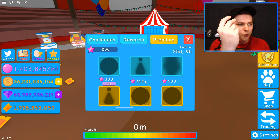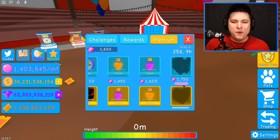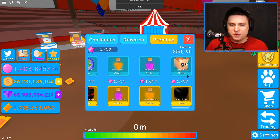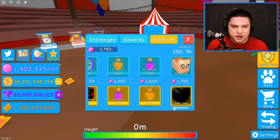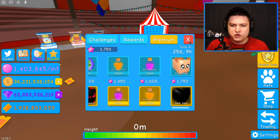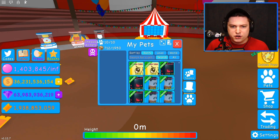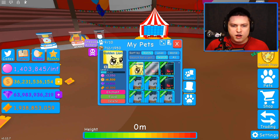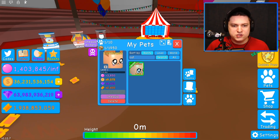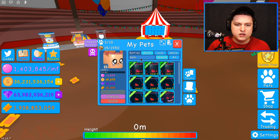In three, two, one — there we go, we are at the end. We can buy ourselves the best pack possible. We're going to get the Cat Mouse and the Dark Soul, as well as a Dark Omen and a Circus Stack. So Cat Mouse and Dark Soul — that looks pretty crazy.